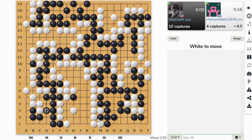Not good. If we look at the corners: I got this corner, he got that corner away from me, he got that corner, and I got this corner but it's a small one. Yeah, I think white is winning, and white has the komi advantage to begin with.